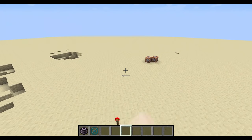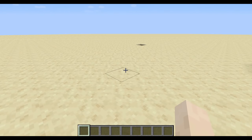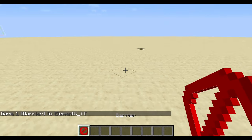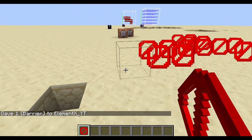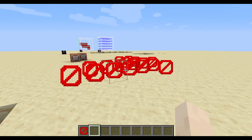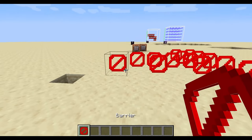Alright, the next block is going to be the barrier block, and the barrier block is basically bedrock but invisible. So give @p barrier, and once you place it down, you'll be able to see it if you're in creative mode and you're holding the barrier block item. It will disappear, and then once you hold it, it will appear again.